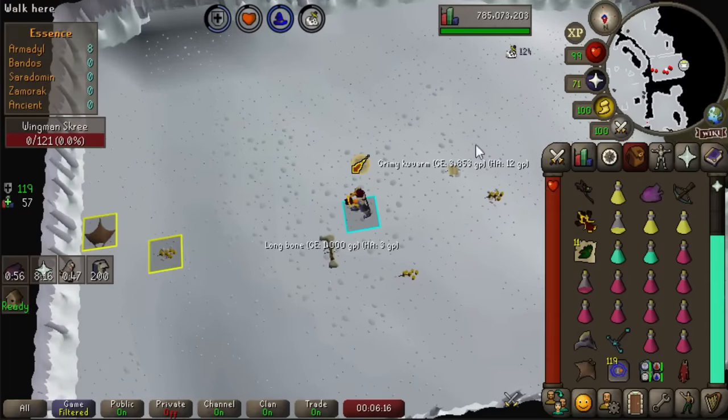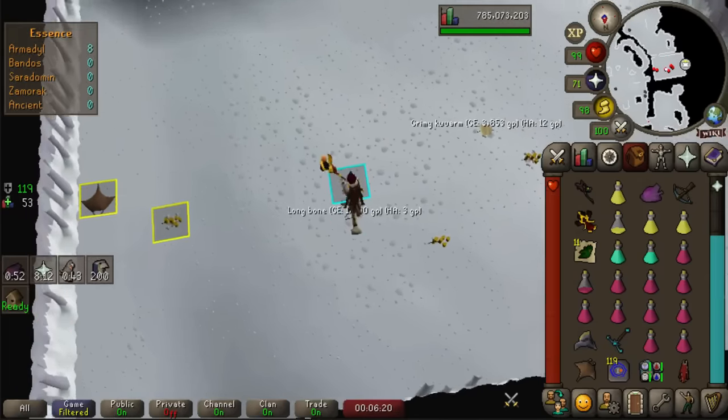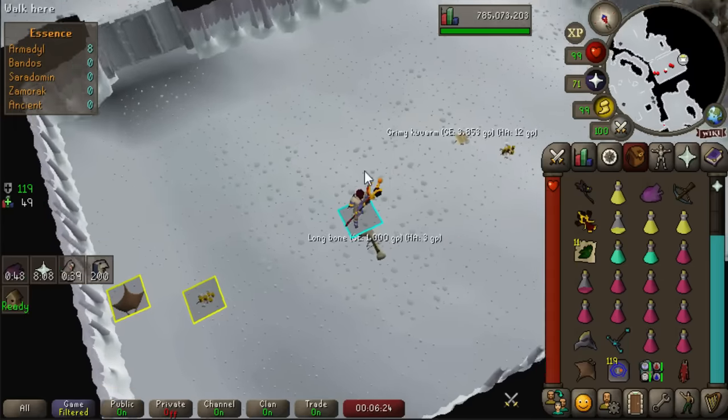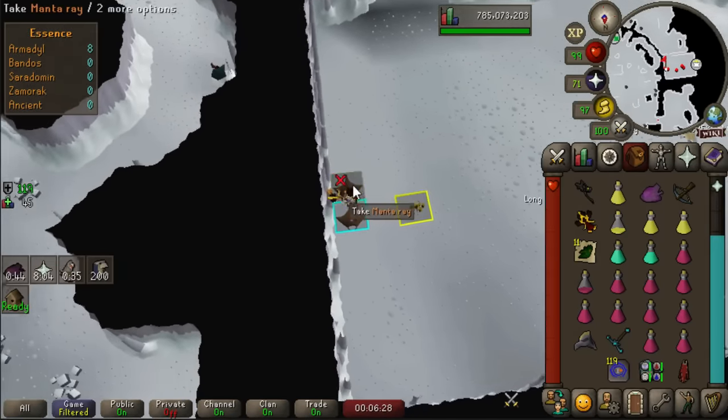I'm trying out a new method at Kree where you can actually walk under two minions and they won't be able to hit you. Second kill of the trip we get a long bone — also it's going horribly. I've already almost chugged through two brews. I am a complete noob and I'm getting shredded at this boss. I have so much to learn.